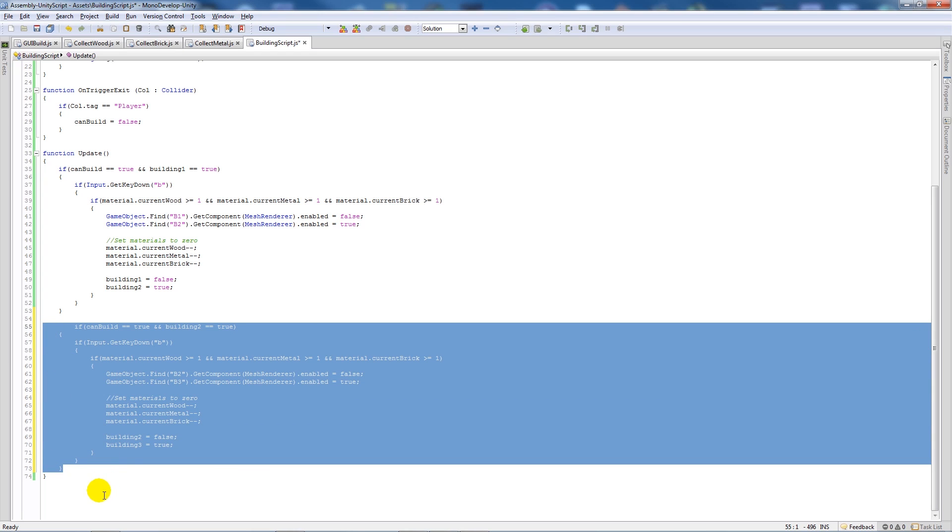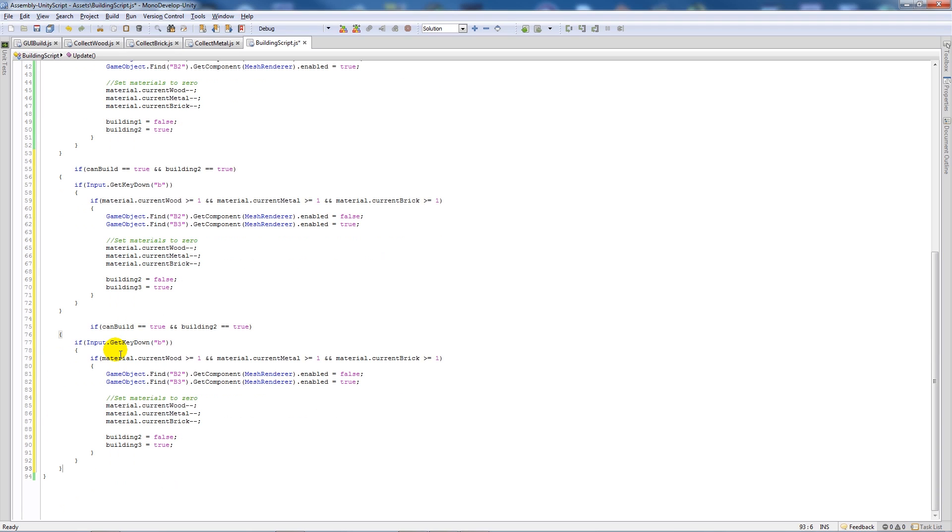We copy that again and add it as the third block. If canBuild equals true and buildingThree equals true, we use one material of each, enable B4 and disable B3, subtract from current items, then set buildingThree to false. We delete the last line since that's the final step we can create, and then save the script.